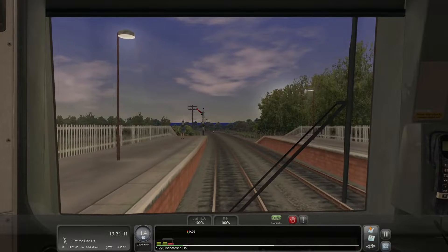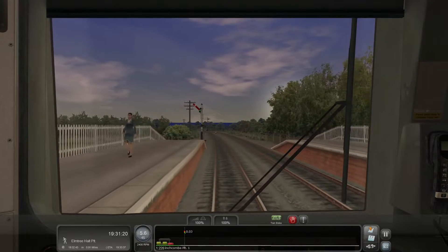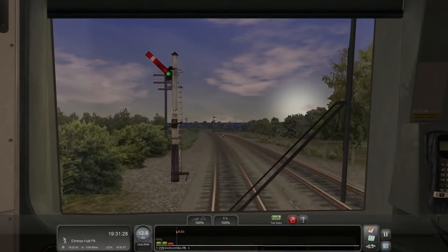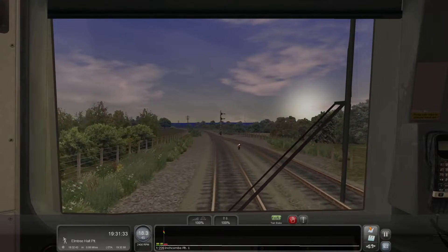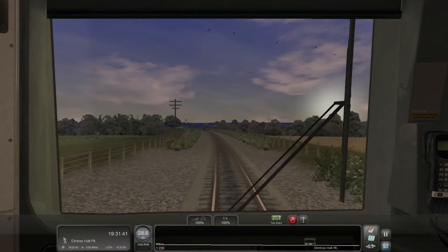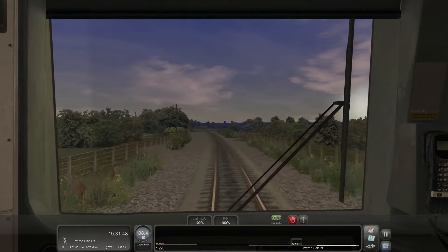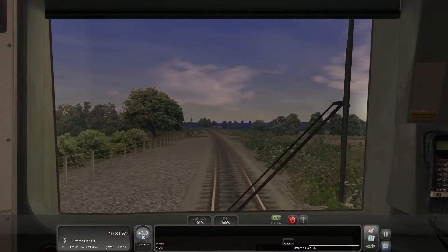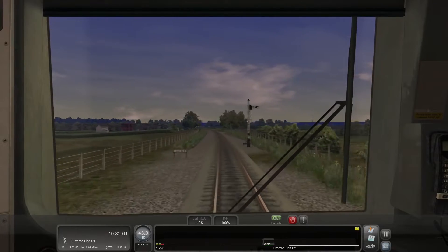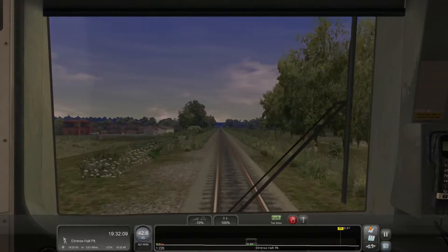A little early on that horn apparently. Leaving Inch Comb, our next stop is Elm Tree Halt. Only now reaching 20 miles per hour and gaining decent speed. Our stop time is 19:32 — we have till the end of the minute so there's technically some leeway. We're going 45, so we'll keep our speed in that range. Looks like we're going to have to do this stop pretty accurately. I don't remember if I put down a save game at that station — this will be an adventure.